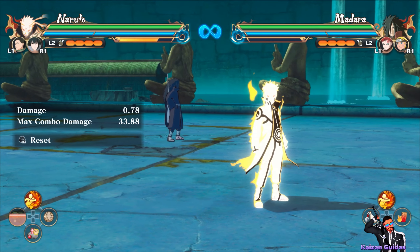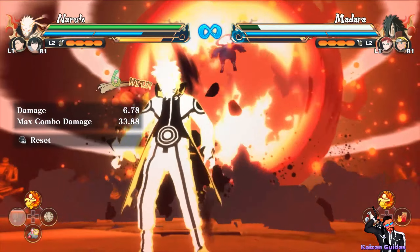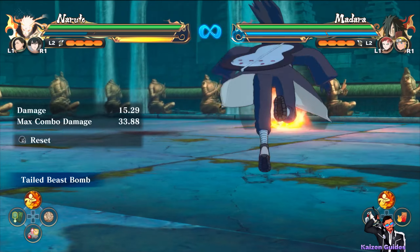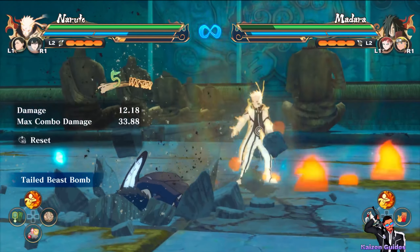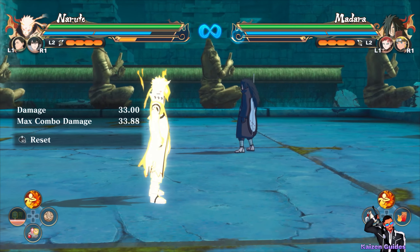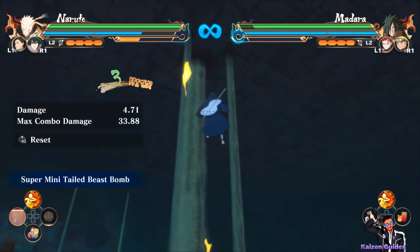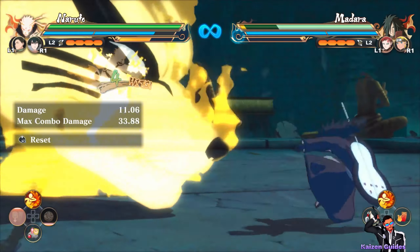Next up, his jutsus are awesome. He has two. His first jutsu is his super mini tailed beast bomb — you can now convert this in the air. You can do an air combo, which leads into his second jutsu, the tailed beast bomb, which doesn't have significant range but allows you to pick up your opponent from off the ground after the air combo. So that's going to be your main tool after the air combo, and then you can rinse and repeat.